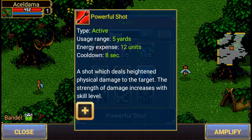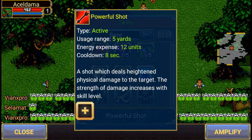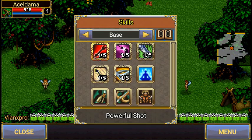The first ability is called Powerful Shot — which should probably be called Power Shot. It's a shot that deals heightened physical damage to a target. The strength of damage increases with skill level: 5 yards, 12 units. Cooldown is 8 seconds.